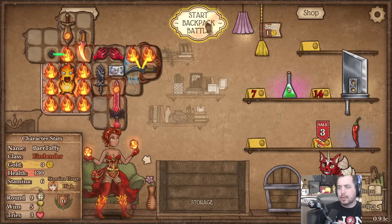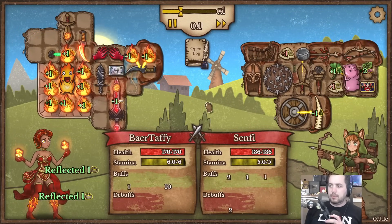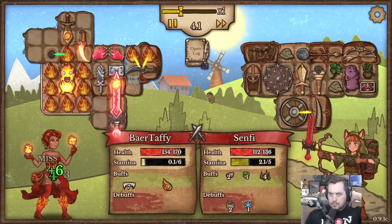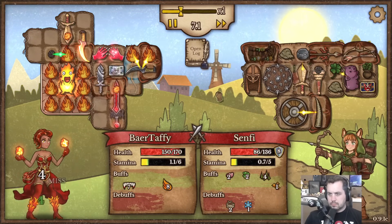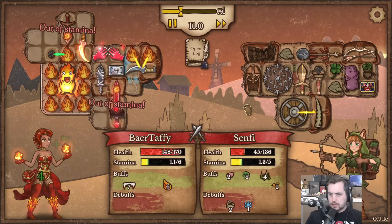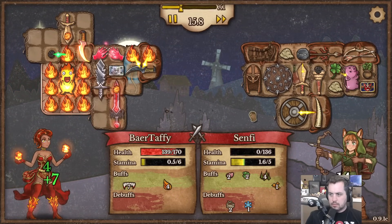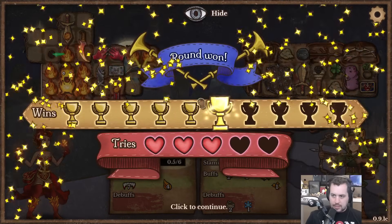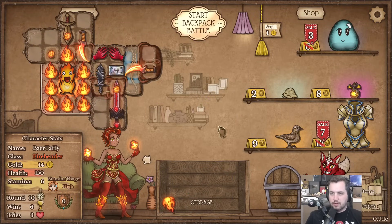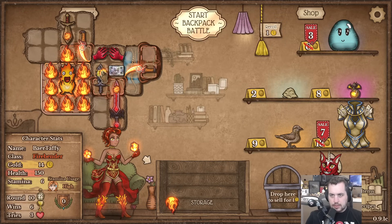Send it, good enough. Oh boy - this one's going the distance. Just kidding, we're fine. Kind of dominating now - damn dude, we turned this around. Oh, half price holy armor - fun! Slide that bad boy in there.